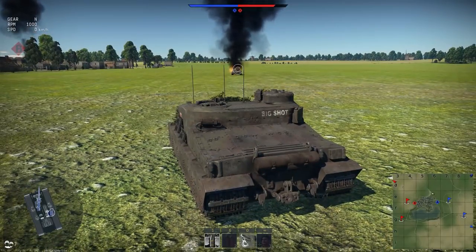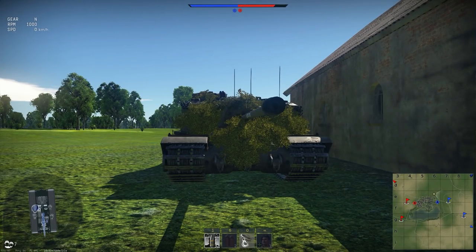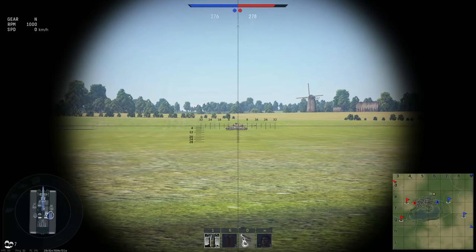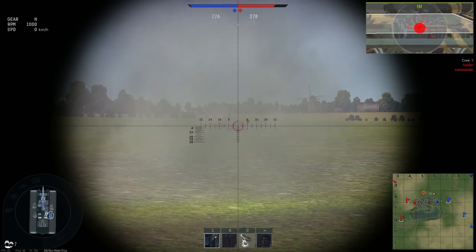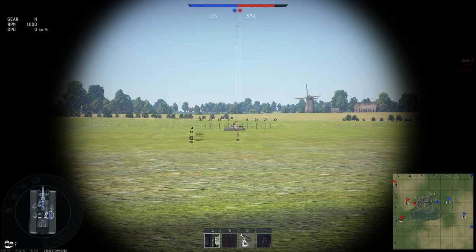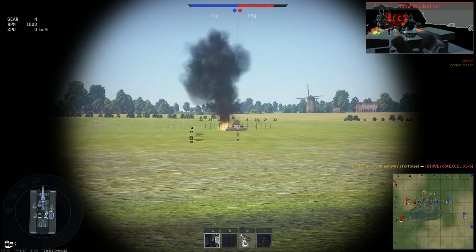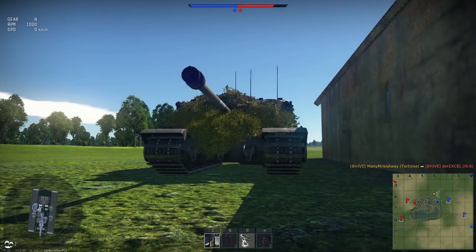Let's set up for some side shots on the IS-6. The frontal engagement did not go so well — you had to close to very, very close range in order to destroy the IS-6. Let's see how well it holds from the side. Aiming for the frontal area right under the cannon breach, putting a shot in — the enemy tank has been destroyed. I think it probably demonstrates that pretty much anything will get through the side of an IS-6.